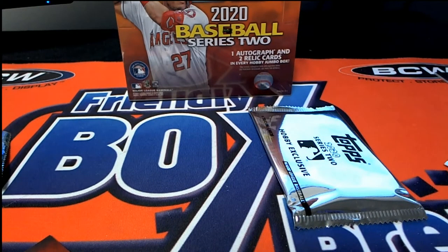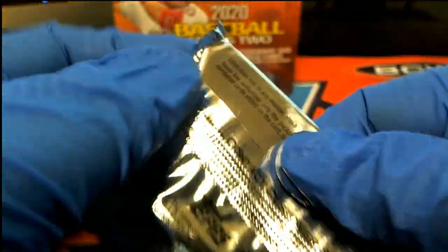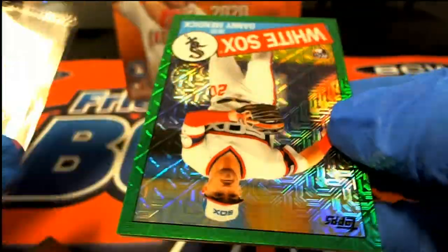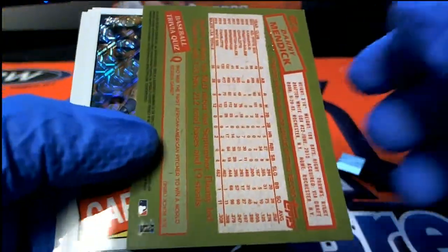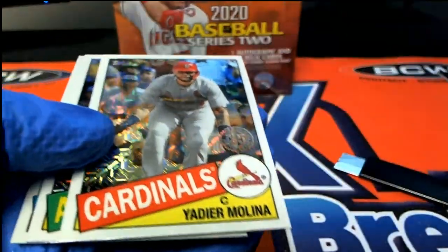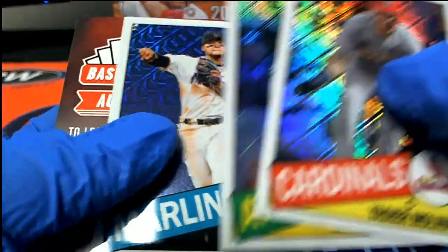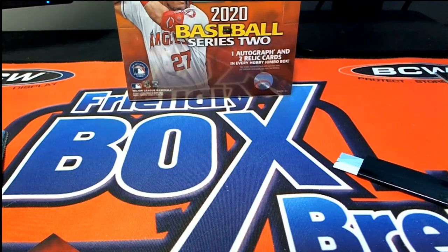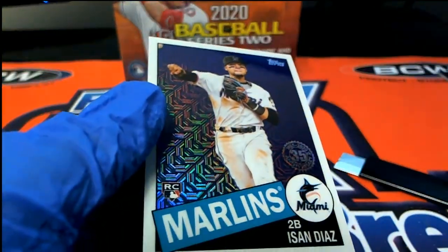And number three, Anthony I — good luck Anthony. Anthony, oh my! 37 of 99! All right, some really good things coming out of there — you got a rookie card, and the rookies are always good to get at that. Very nice.